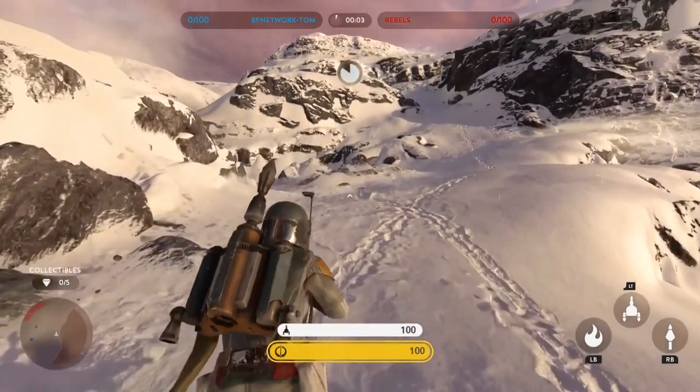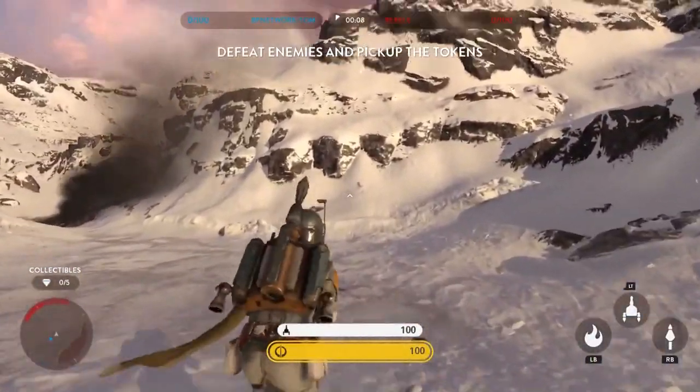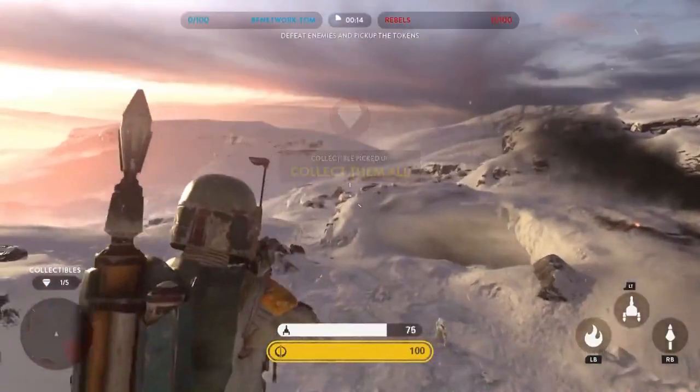When you first start the mission, you will just go straight ahead — literally directly ahead of you — and you'll see the first collectible up there on the cliff. That's the first collectible collected, straight in front of you.